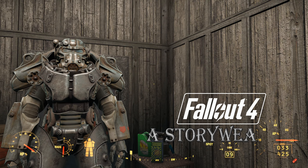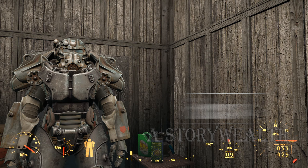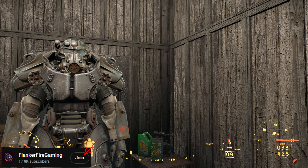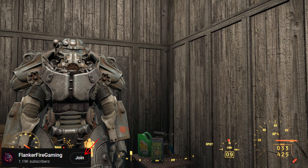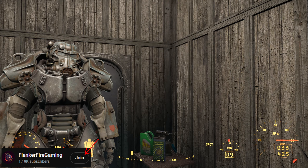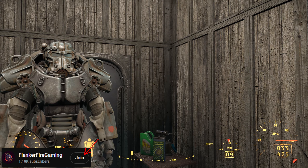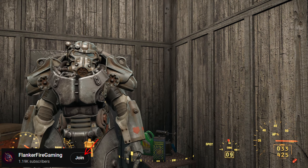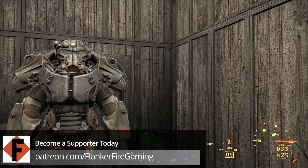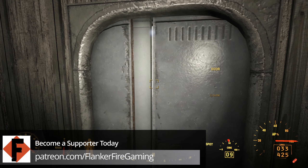Hello everyone, welcome back to the episode of Fallout 4 story. Hope you guys are having an absolutely amazing day. Today we're going to be heading into this weird, very pristine house's basement that we kind of ended on last episode. I'm guessing it's run by the Institute — we haven't run into the Institute yet, but when we came down to the basement here we noticed some very interesting things going on.